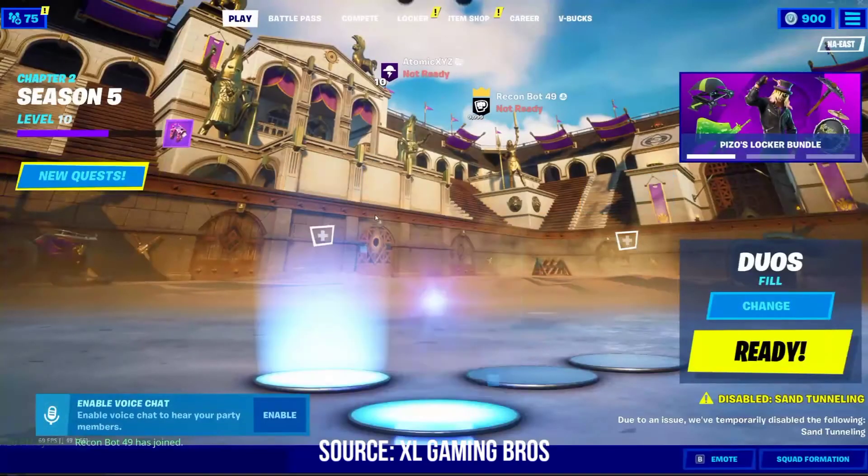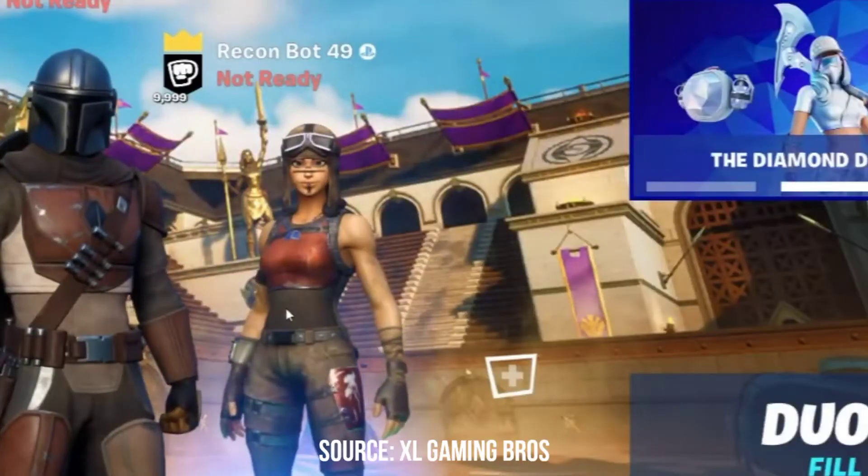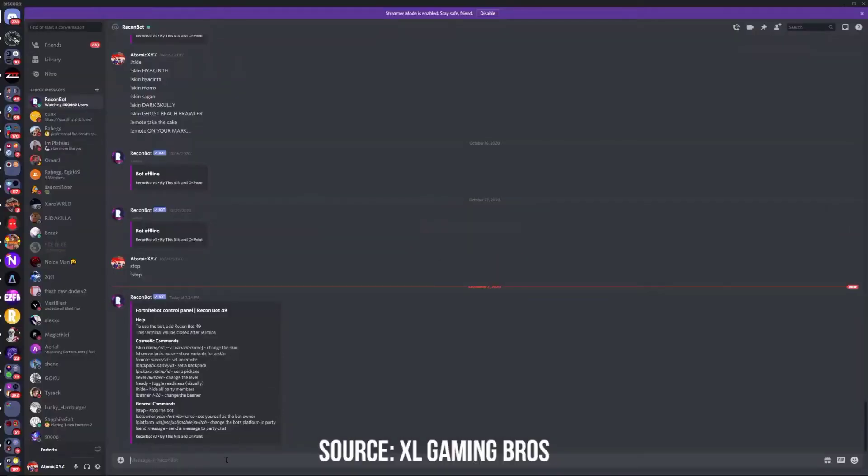You cannot invite it directly to the party, so we're going to join the party instead. We've just joined their party and we have Recon Bot right over here. The first thing you want to do once it's joined your party is head down to the chat.